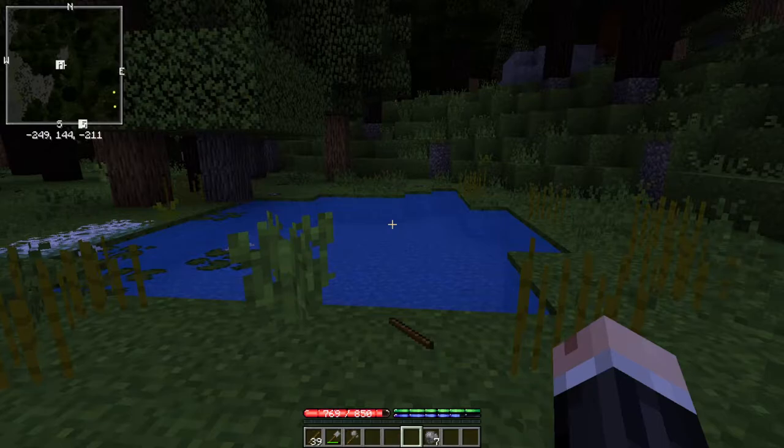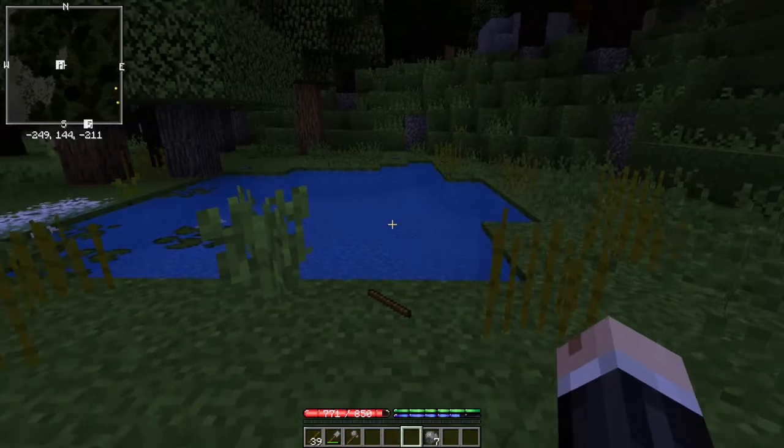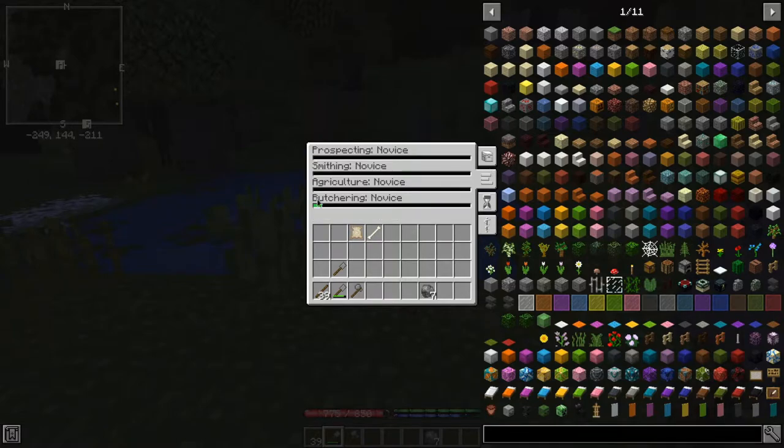Looking at my bars down below: my red hit points bar is at 769-770 out of 850, so I lost some points when the tiger hit me. In the inventory there are four tabs — the regular inventory tab, and the next one is your skills. There are four different skills at the moment and the only one I have anything in is butchering, which is from killing the hyena.